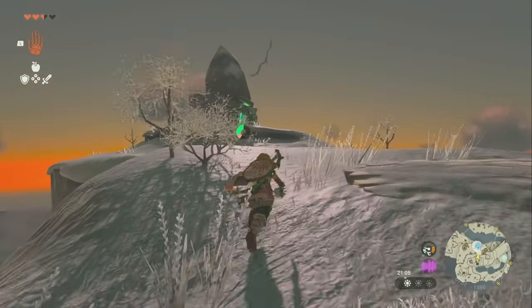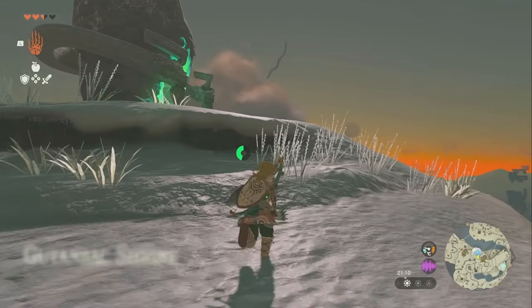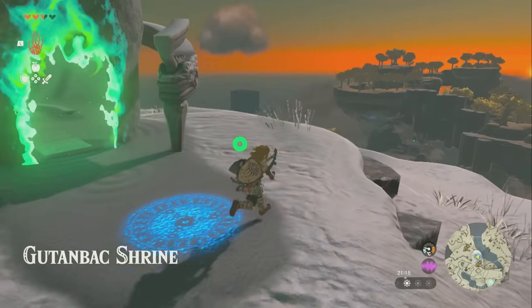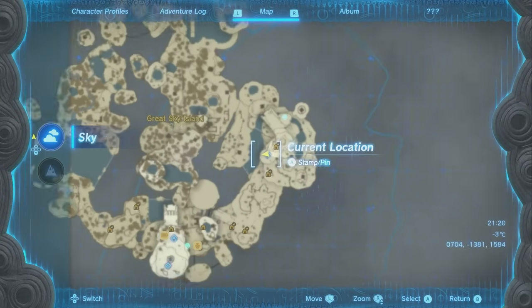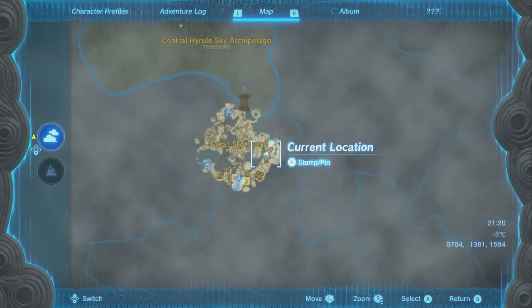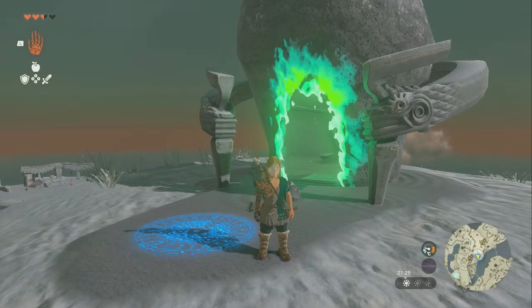And then you're going to head over here, and this is the third shrine — the Gutanbach shrine. I don't know if that's how it's said; it sounds German, but it's actually Gutanbach. You're going to interact with that, head into the shrine, and go on with your day. There you go, guys. If you needed help on how to get to the third shrine on the Great Sky Island, that is how you get to the Gutanbach shrine. Hopefully it helped you out — now you know how to get to the third shrine in The Legend of Zelda: Tears of the Kingdom.